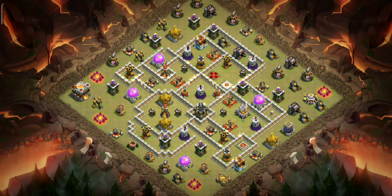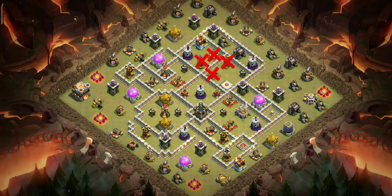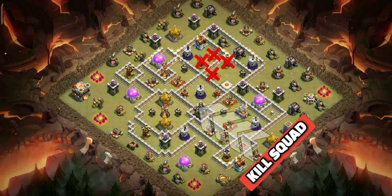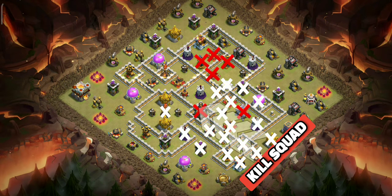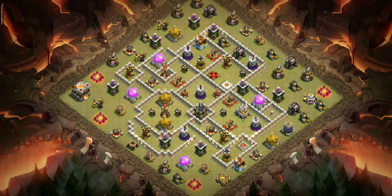Now this is a difficult base for this Lavaloon strategy, as we can't run our kill squad through the queen, CC, and any multi inferno due to the town hall placement. So what we are going to do is zap out the queen along with that X-Bow — that will take 5 zaps and an earthquake spell. We will run our heroes through a different path, where they will take down the CC, Eagle Artillery, and this inferno along with other buildings. The inferno is not necessary as we can deal with it later in the Lalo phase. The Lavaloon will move along this path, and the warden ability will be used on the multi inferno. That's the plan — now let's make it work.